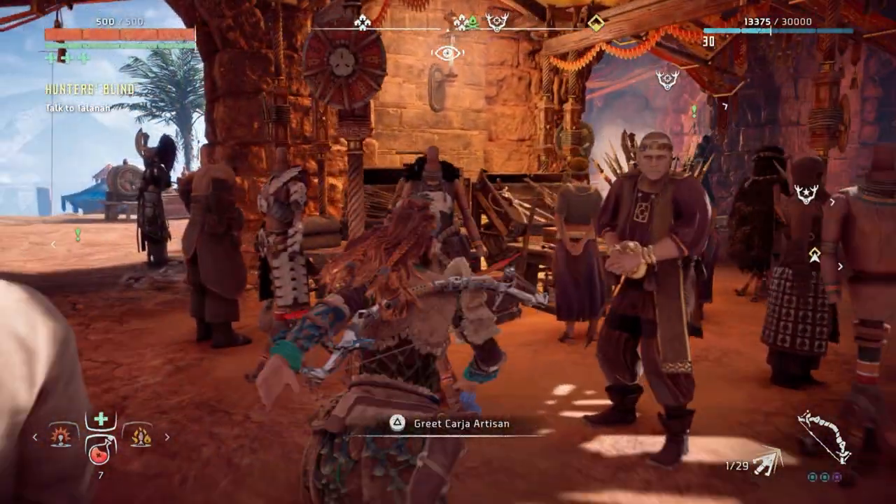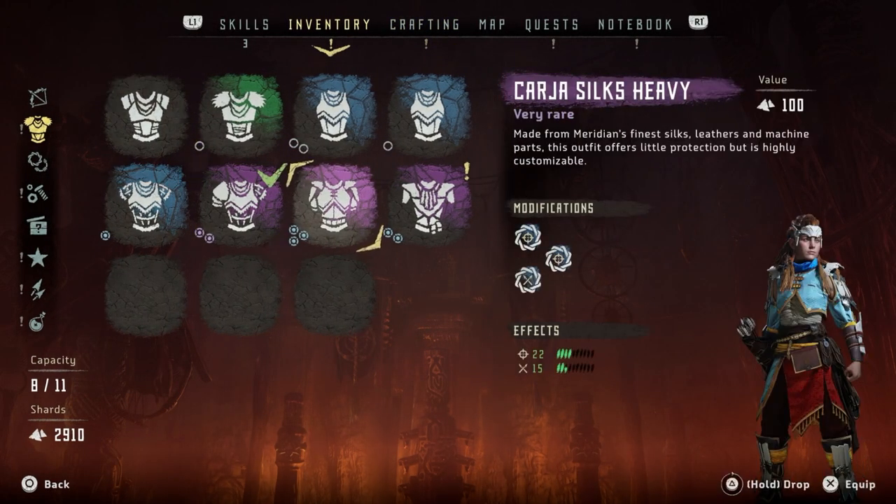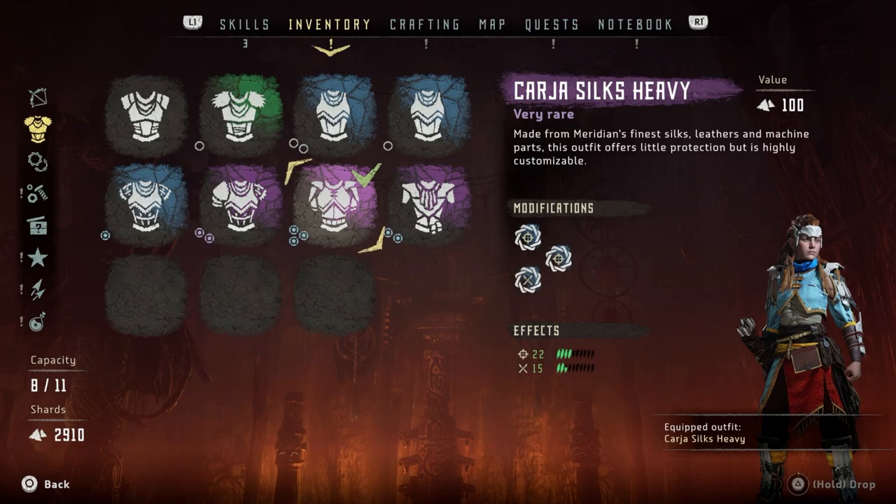At the merchants, let me show you what I bought. I really want a particular outfit called the Karja Blazon Heavy - it resists fire damage, but I need something called a Charger Heart and I haven't encountered chargers before. What I did get was the Banuk Ice Hunter Heavy - cured hide and fur interwoven with machine plates that protect from freeze damage, good for things like Snap Maws and Glint Hawks.